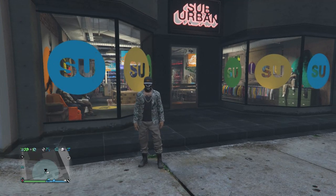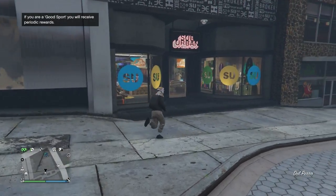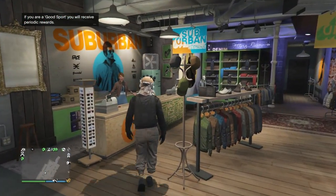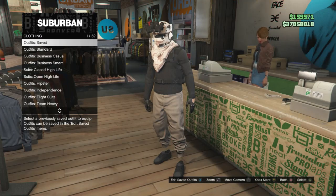Once you load back into a session with the outfit you had on before the warlord, run back inside the gun store as fast as you can. Go up to the front counter and hit right on the d-pad to bring up the clothing menu. Once you get kicked out of the clothing menu, you will see that you are wearing the warlord outfit.